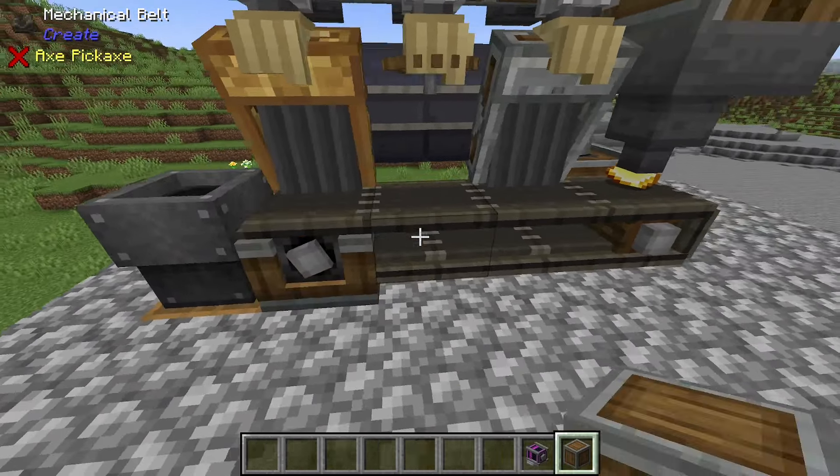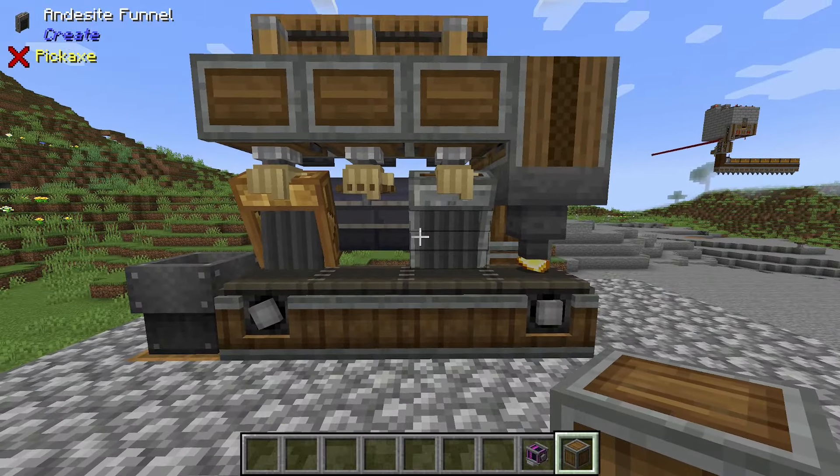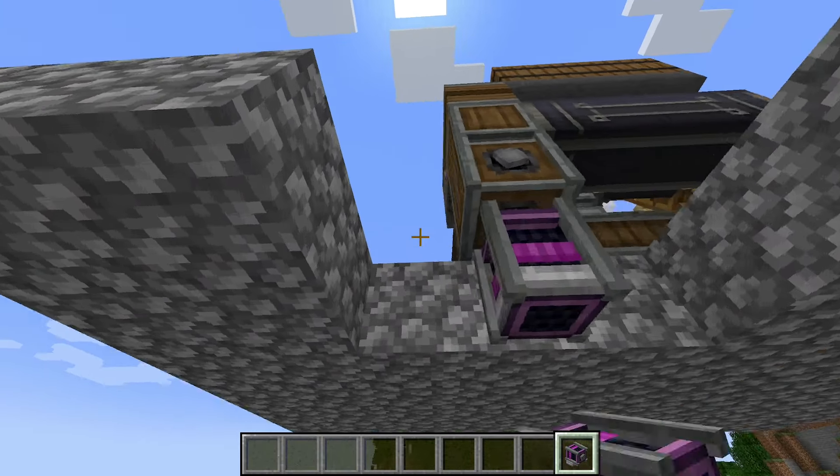Grab your andesite casing and right-click on the mechanical belts as well as the shaft, and now everything is looking nice and solid. You'll need to hook up power to either the bottom or the back side of this vertical gearbox.